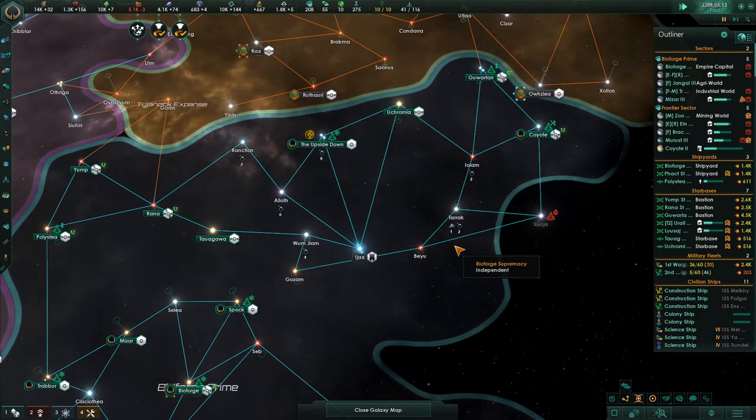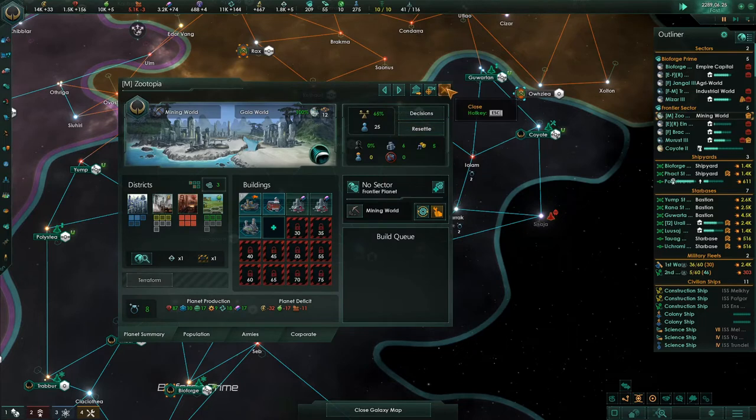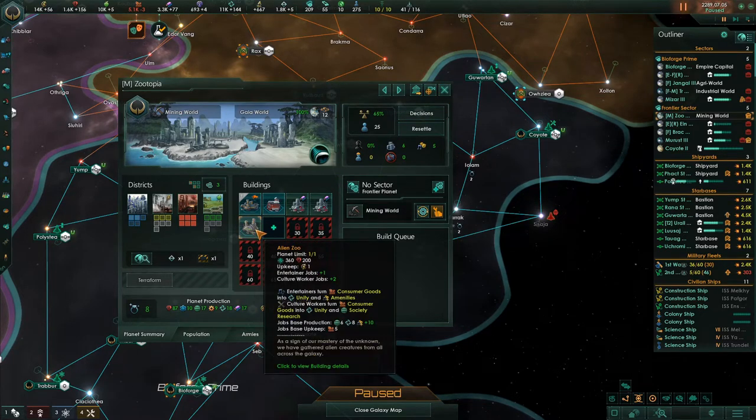As long as on their way some android named David doesn't sidetrack them for alien experiments, right? As long as none of those ships is named the Covenant, we're okay. I don't know if anybody else is a big fan of the Alien franchise, but I'm a big fan of it — especially all of those ships.